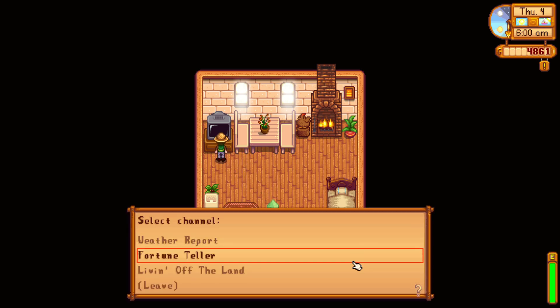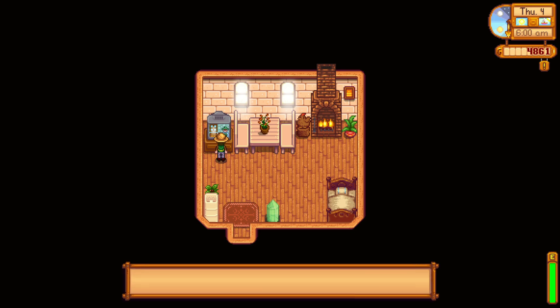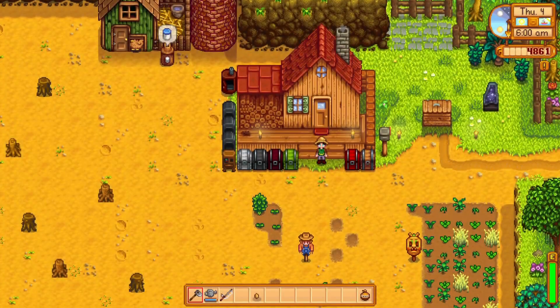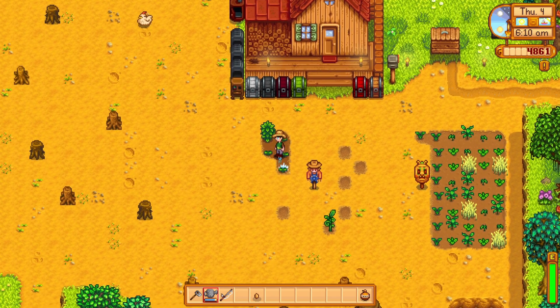Fortune teller is annoyed - beautiful and sunny again, not what we want to see. Dorado is in the forest, rainbow trout in the forest river - got it. Puffer fish, octopus - I don't know if we're gonna catch those this year. That might be a year two goal.